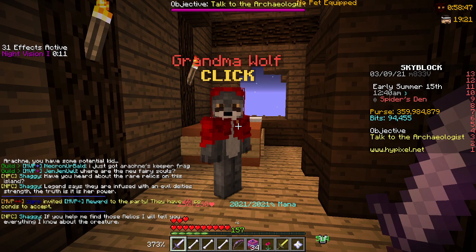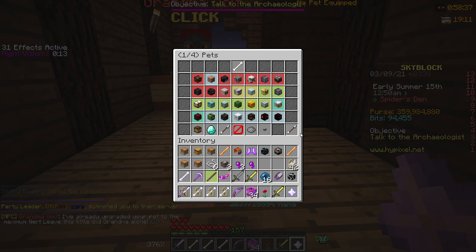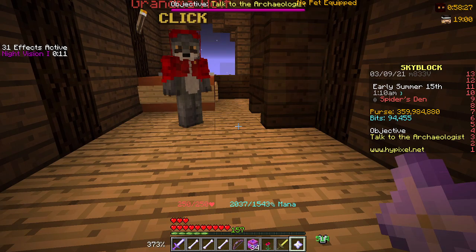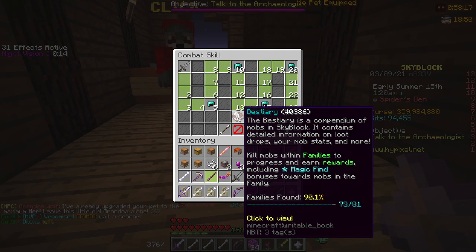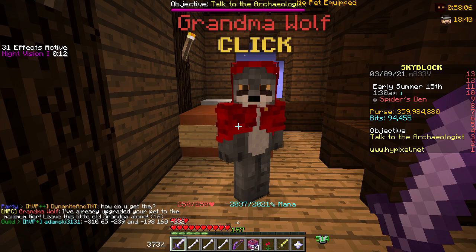We have more NPCs here too. Shaggy just has some more dialogue. But the Grandma Wolf NPC — basically what she does is give you a wolf pet. I've already claimed the wolf pet. As you can see it's equipped right here. It starts off as a common, then you can get it to legendary. The way you get it to legendary is by claiming it and then having enough Bestiary things unlocked. It goes up by rarity: common, uncommon, rare, epic, and legendary.